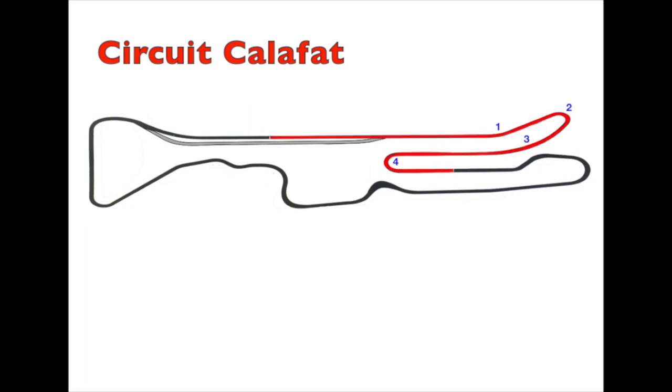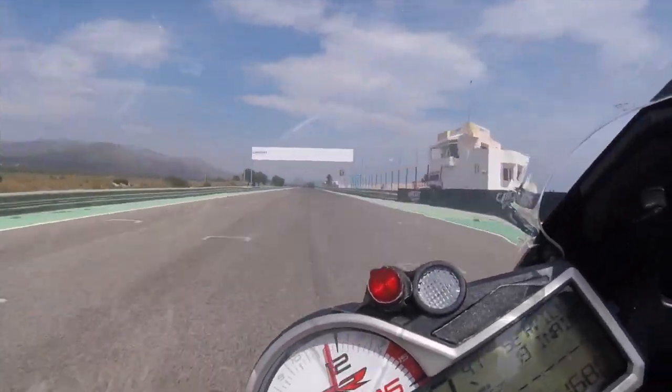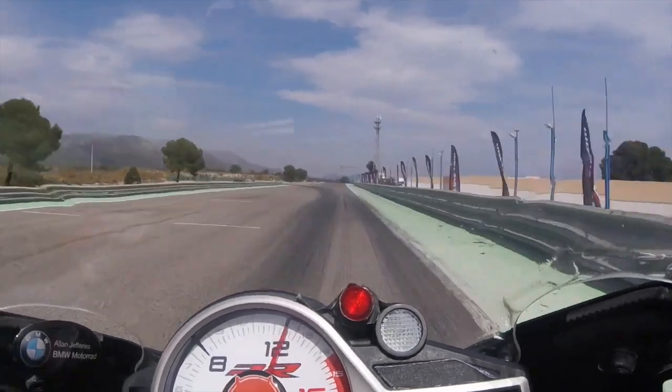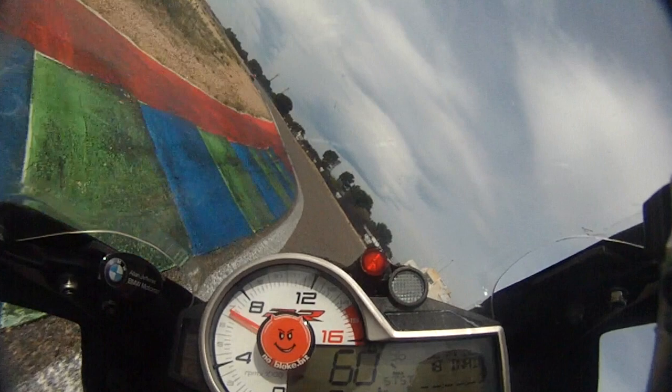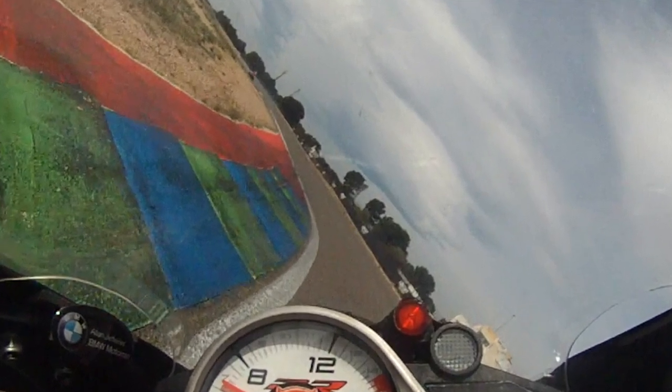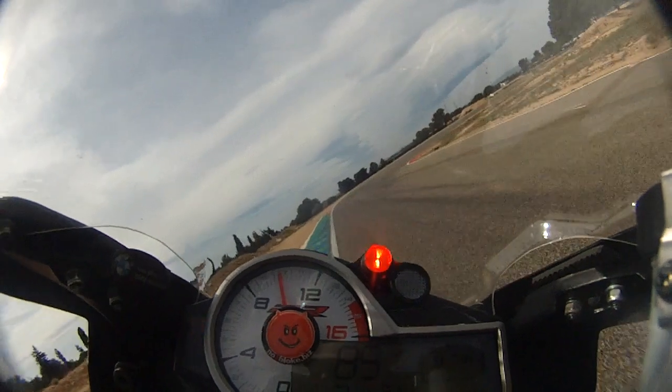Welcome to Circuit Calafat. To help explain the circuit, I've broken it up into four sections. From here, look through the piff-paff and in the distance use the two towers as an aim point. Let's see that section run again at normal pace.